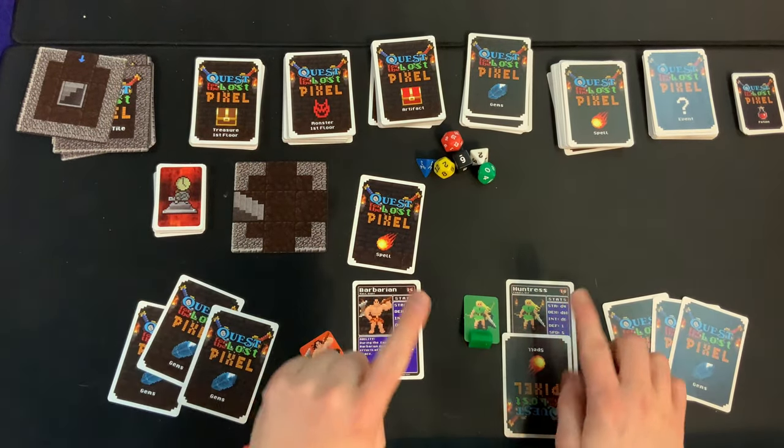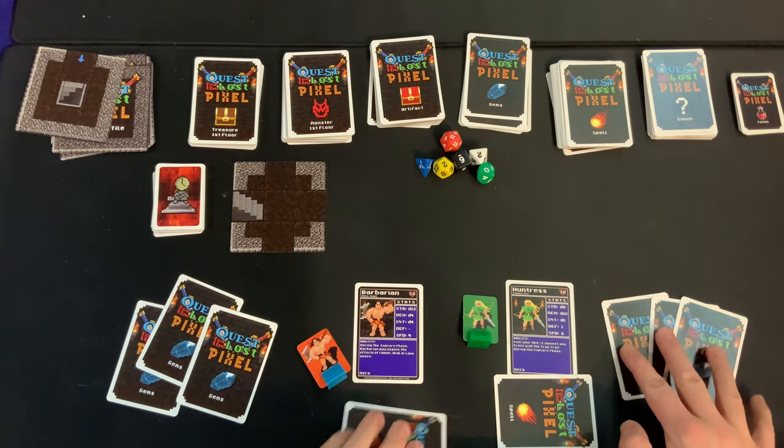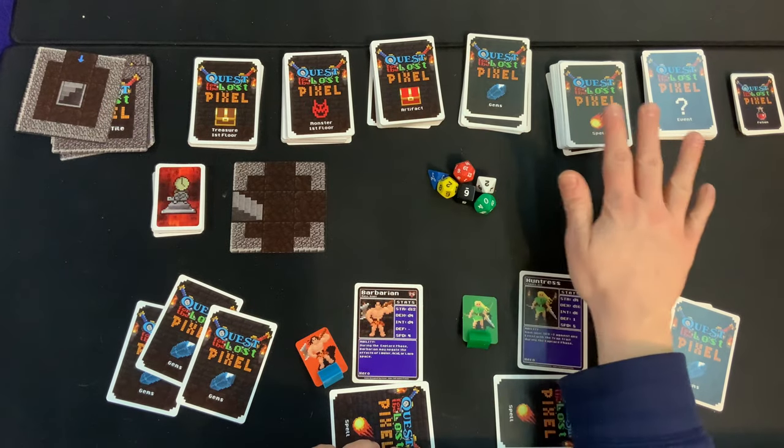After each player has done that, make sure each player also has three gems cards to start with. So at the beginning, each player should have their character card, their standee, one spell, three gems, and access to the dice and all the cards.